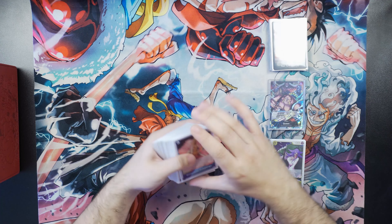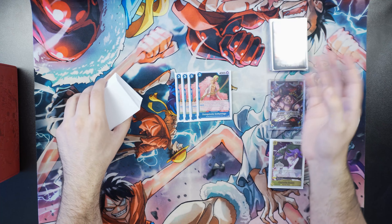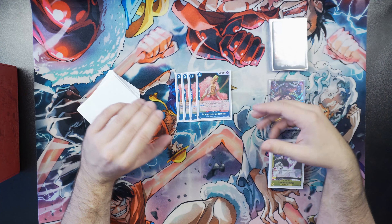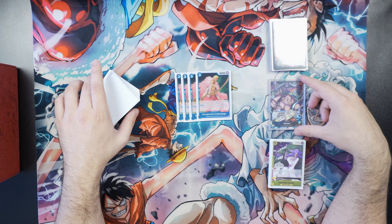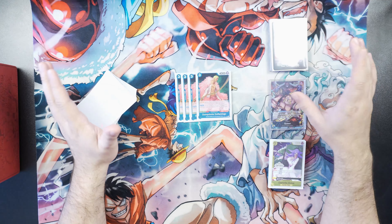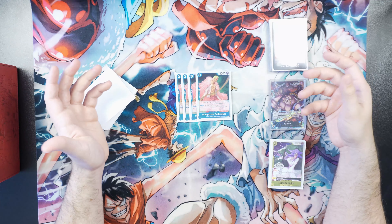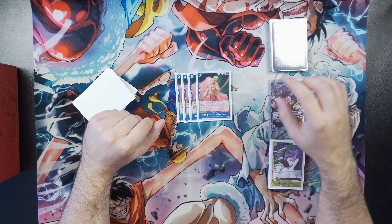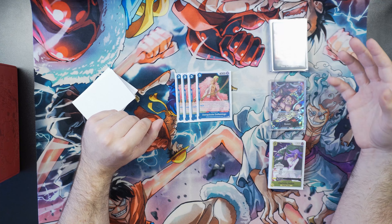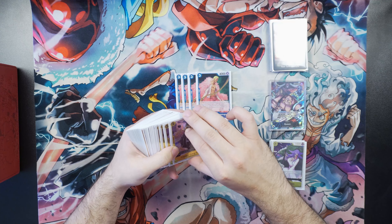Next we've got another blocker — the three-cost Doflamingo. This came out of OP01 and has been a blue staple ever since. You play it and get to stack the top five cards of your deck, or put up to the bottom. In Queen, playing one of these near a turn that you're going to heal — or on the turn you heal — is massive. Being able to stack the cards and know what you're going to draw or stack into your life is huge, especially when you're playing so many trigger blockers and events with great triggers. I've also been thinking about testing a couple copies of Perona for the same reason, but I like Dofi more since he is a blocker.